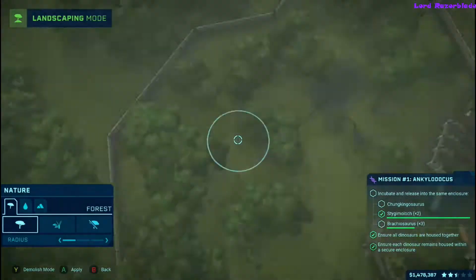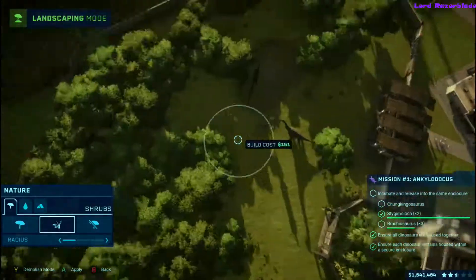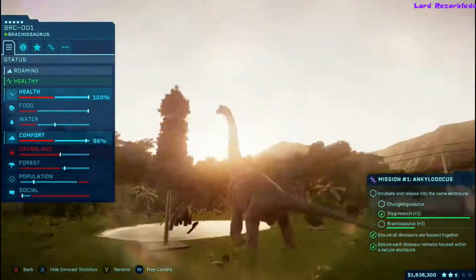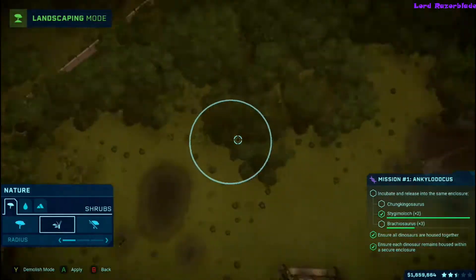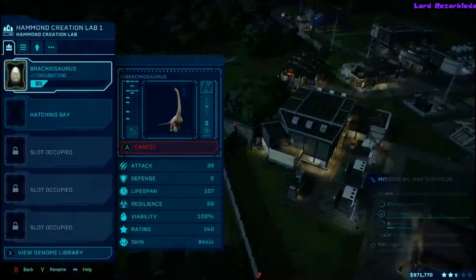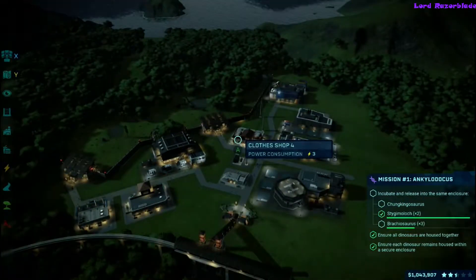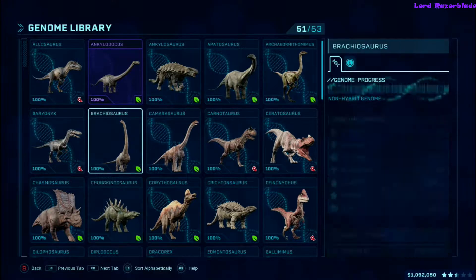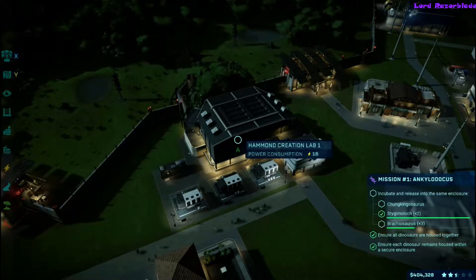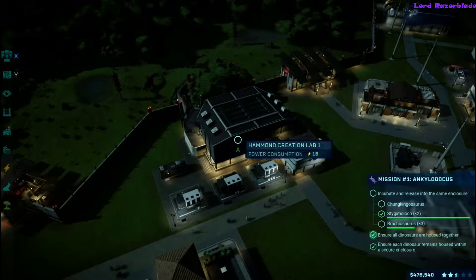The Brachiosaurus is definitely one of the slowest dinosaurs to make. I recommend putting the speed at 4.0 - you can unlock Speed 4.0 in this DLC by researching it. All I did was complete the first island's missions at five stars before moving to this map, and that unlocked it. I still have two Brachiosaurus and two Chunkingosaurus to make, so I'm just going to sit here and wait since these things are extremely slow.